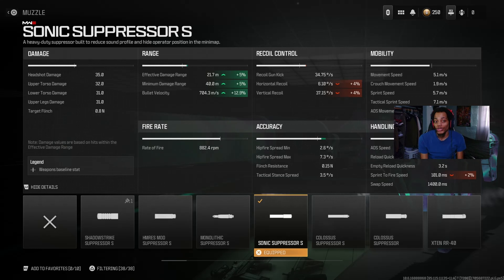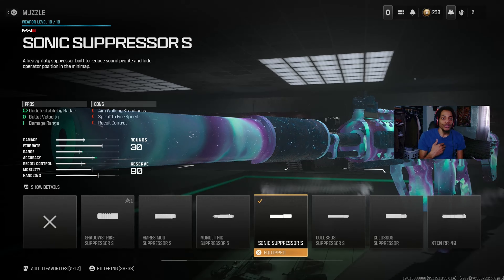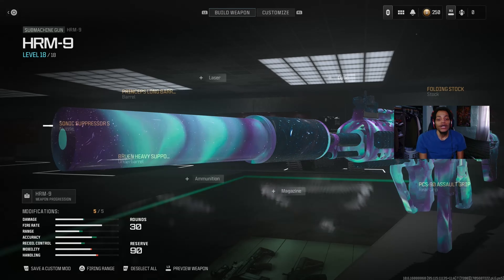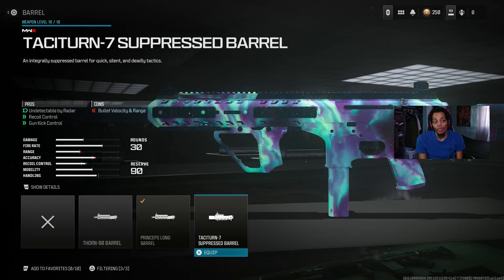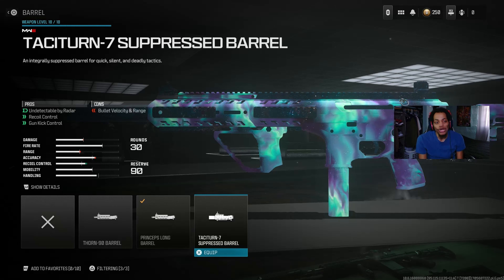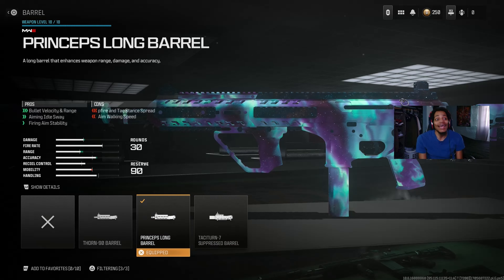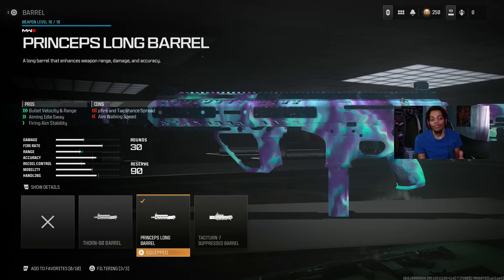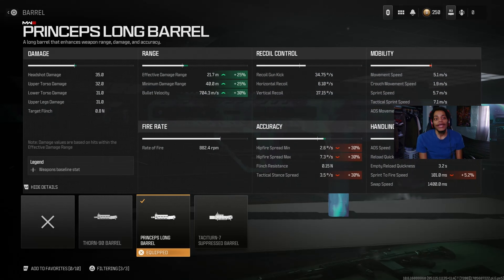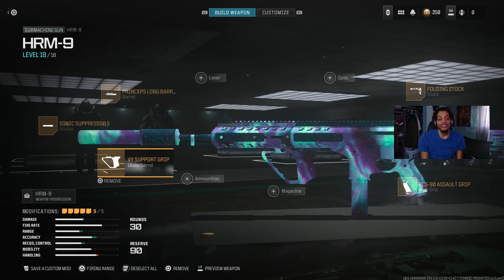On the barrel, we got the Princeps Long Barrel — actually the best barrel to use on this gun. It gives you a lot of bullet velocity and range. It does hurt horizontal and vertical recoil control a bit, but it helps with damage range and accuracy. Look at the details: 25% effective range increase, 25% mid-range difference, and 30% bullet velocity. This barrel is really good.